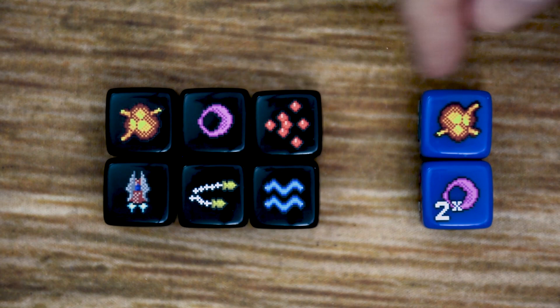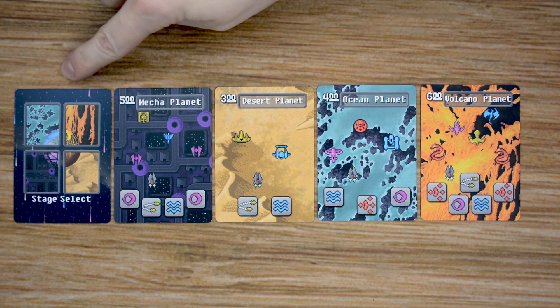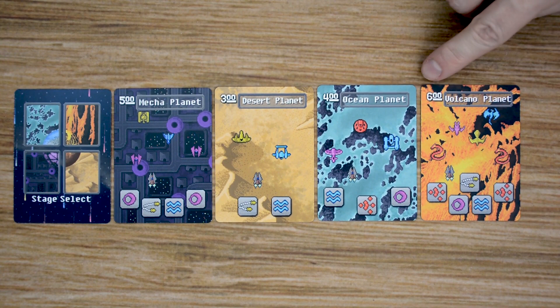These boss dice are a little bit more risky, as there is no side with a 1-up. Each time you defeat a boss, you'll get to add 1 boss die. There are also 2 different decks of cards included in the base game. The first deck is the stage select, and this is going to have the 4 different stages players are going to be working their way through: the Mech Planet, Desert Planet, Ocean Planet, and Volcano Planet.